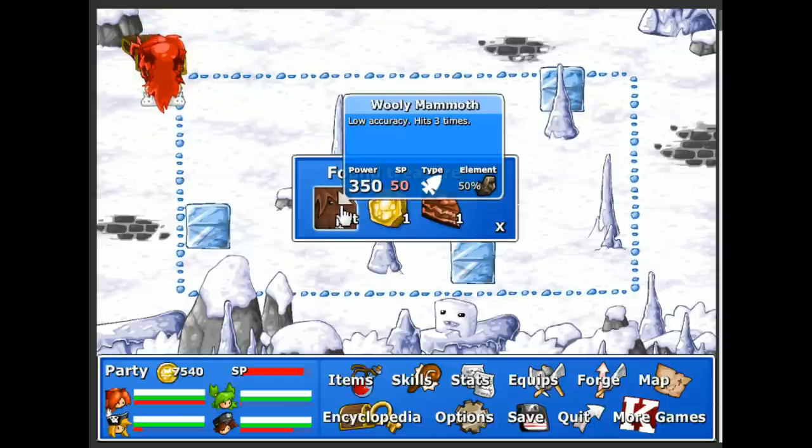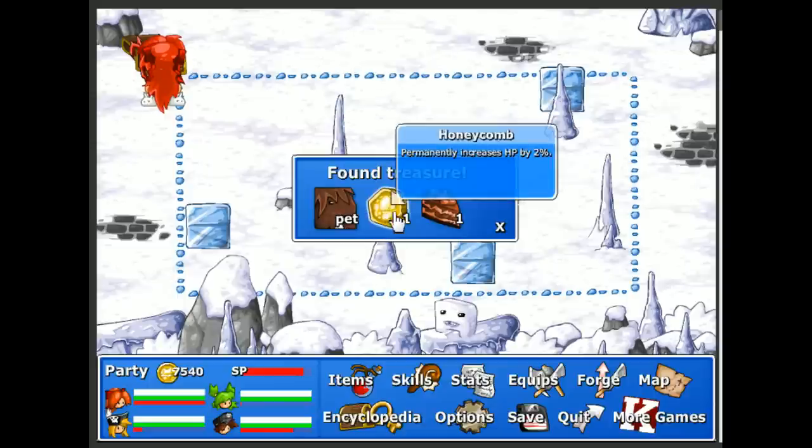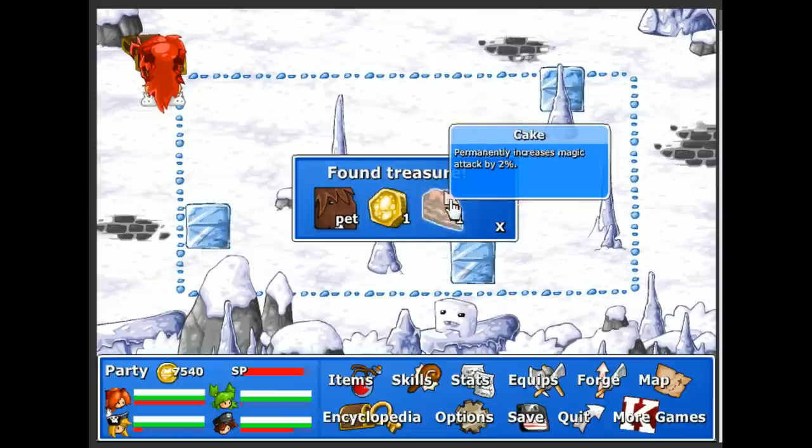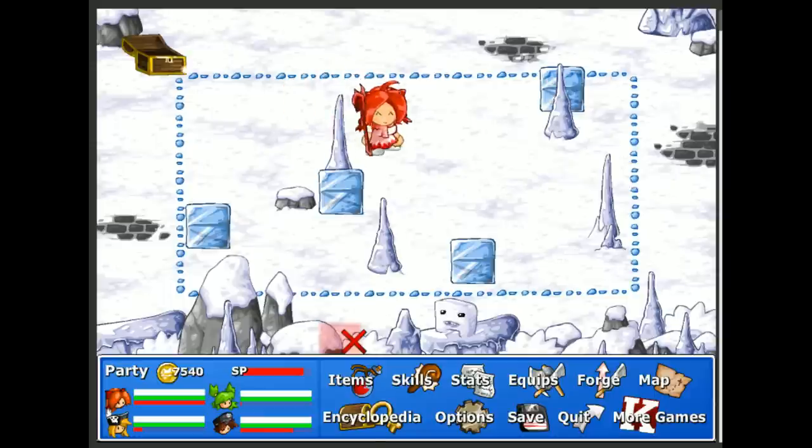It's the Wooly Mammoth — 50 SP, low accuracy, hits three times. But if it hits, something gets utterly crushed. And... magic attack. That wasn't too bad, actually.